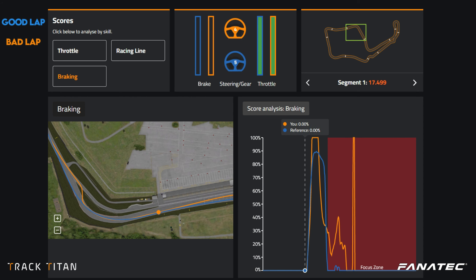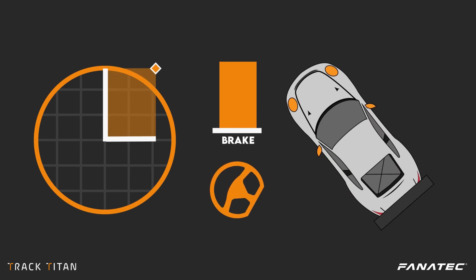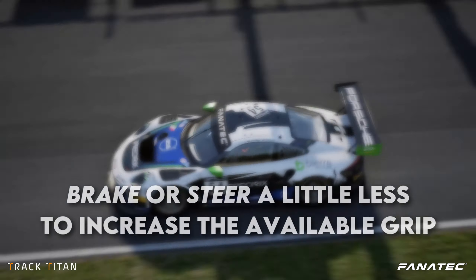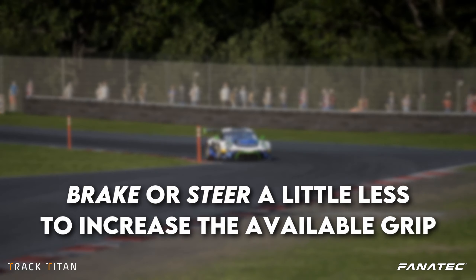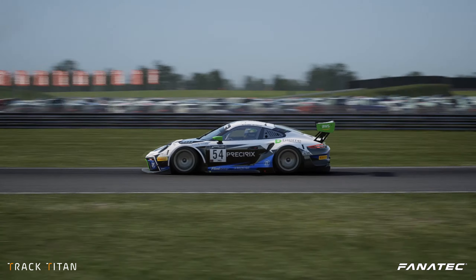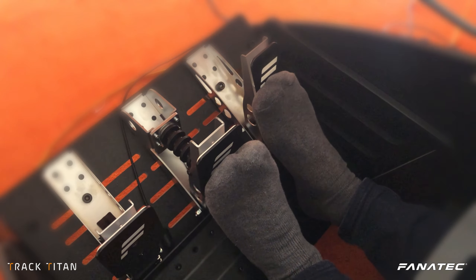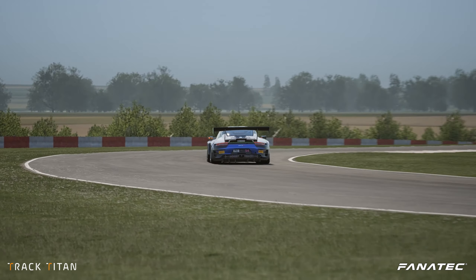Now that we know what caused this turn-in oversteer, let's talk about how to fix it. You experience oversteer because there's not enough grip to slow down the car and turn it into the corner. So logically, the easiest solution is to ease up off the brakes a little so your tires can use some of that grip for the actual turning. If you're struggling with oversteer when you lift off the throttle, learn to take your foot off the gas more gradually so the balance of the car is not disturbed all of a sudden.